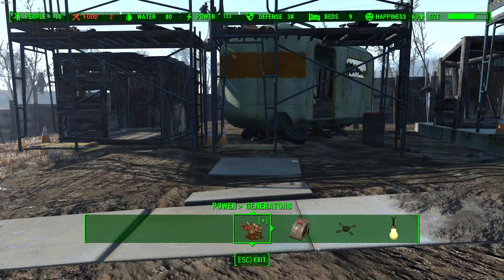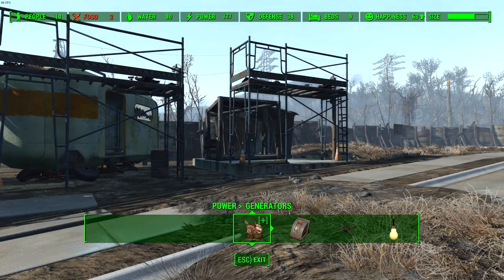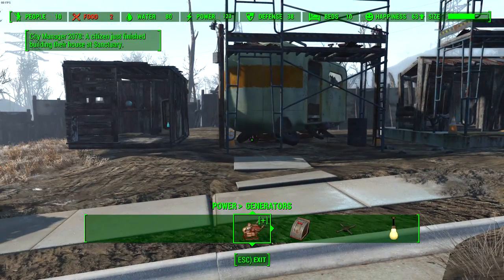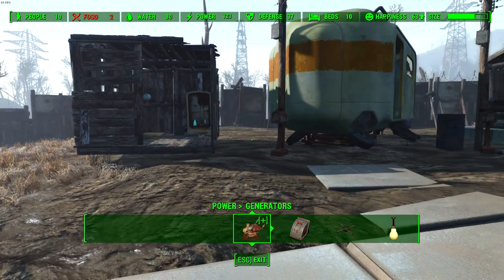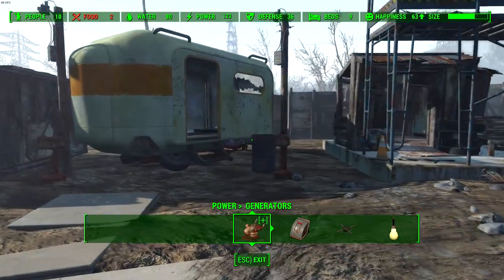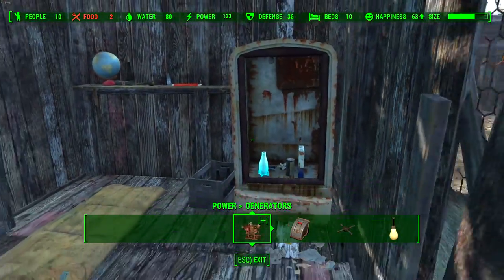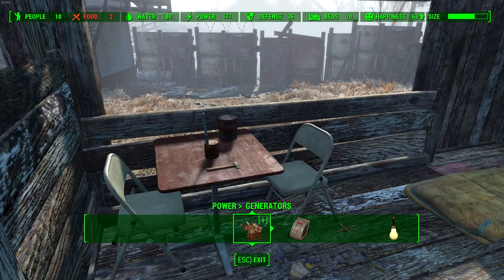In SimCity you can upgrade, you can make the land value higher by adding parks and better schools. Obviously you can't do that in this game, so what the creator made was the ability to upgrade these houses by adding, in the area around it, basically everything you see at the top: food, water, power, defense, happiness, and other things such as job quality and scavenge stuff. It is kind of confusing, but let's just see these houses that have just been built. You even got some Nuka-Cola in there — pretty well designed, I'd say.